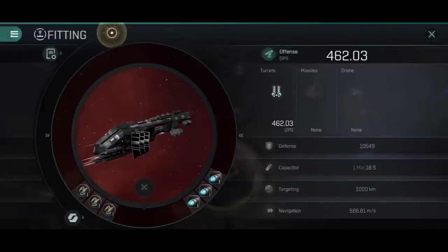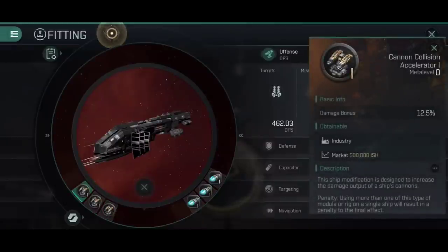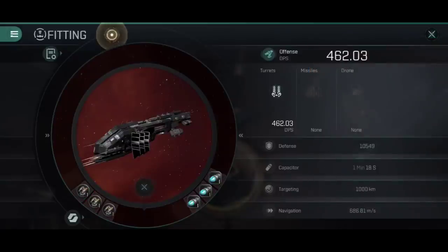For the rigs — huzzah, surprise surprise, they're all Tier 1 rigs, I told you I'm doing this on a budget. We're looking at a cannon collision accelerator and two cannon burst aerators — the very best way to get maximum DPS out of your rig slots. Burst aerators are better than collision accelerators for the most part, but there is a stacking penalty for multiple. Two burst aerators is actually better than a burst and a collision, but three burst aerators is not better than two bursts and a collision. I've done the numbers: collision, burst, burst is your best way of getting maximum DPS.